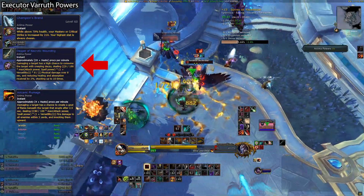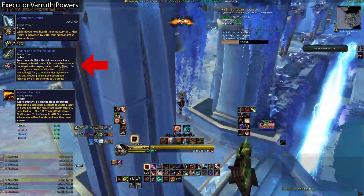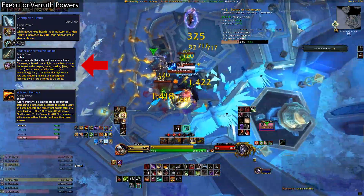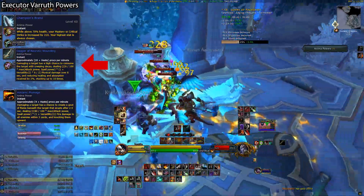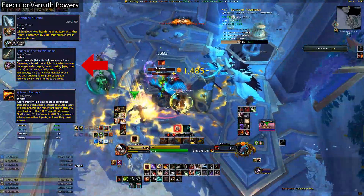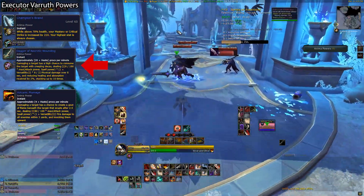Dagger of Necrotic Wounding, on the other hand, is a very solid damage increase for single target performance specifically. This applies a stacking debuff to your target, dealing ticking damage over 8 seconds. Not only does this deal more damage per stack, but it also reduces the healing and absorption effectiveness on the target by 2% per stack, going up to 20% at 10 stacks. This power is really impressive on boss fights, or really anything that lives long enough to stay at 10 stacks for an extended period of time. I'd recommend this for Tyrannical weeks, or if you just want to kill priority targets more easily. I've had the Necrotic Wounding Dagger be up to 15% of my overall damage on a boss fight, so it is pretty impressive in single target.